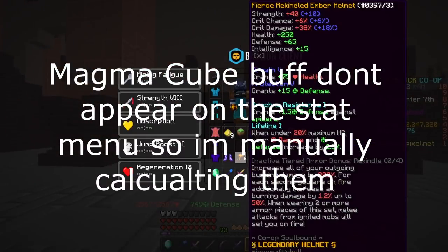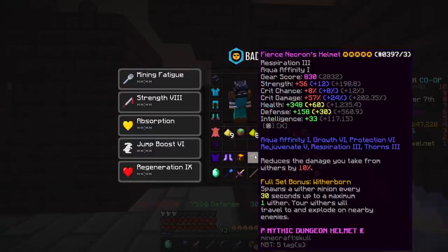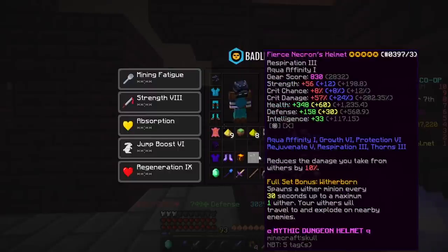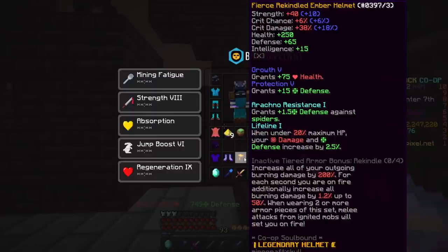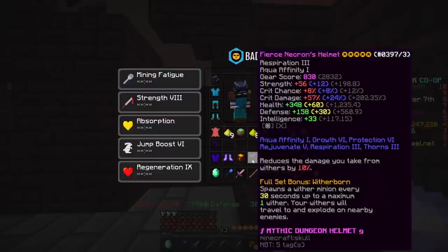This means if we do a stat comparison with the 50% buff: strength with the buff is going to be 60, which is better than Necron by slightly. Crit chance is going to be slightly better by plus 1. Crit damage is going to be almost the exact same. Health is going to be a whopping 375, which destroys Necron Armor — even with the extra buffs, it still destroys; Necron is supposed to have 280 and this is 375, so 100 extra health, which is a pretty big difference. Defense gets buffed up to around 95, so it's slightly worse than Necron for defense, meaning they have around the same EHP. Intelligence is slightly worse, but they're around the same.